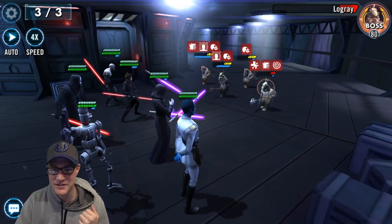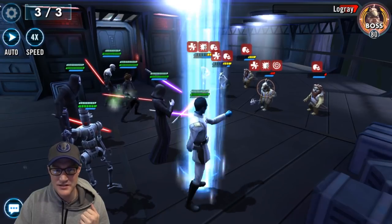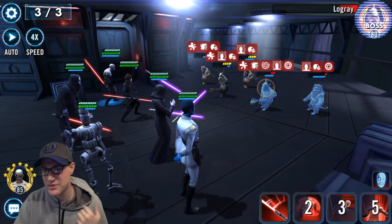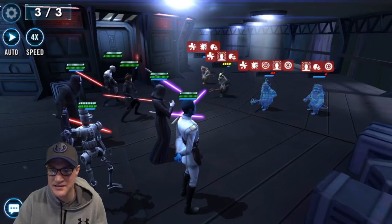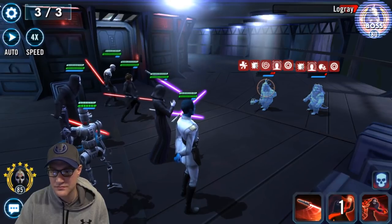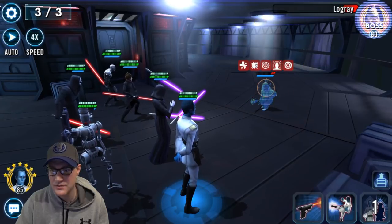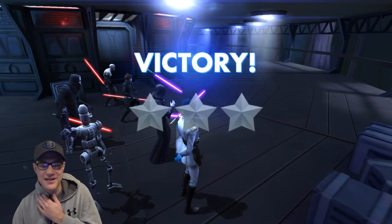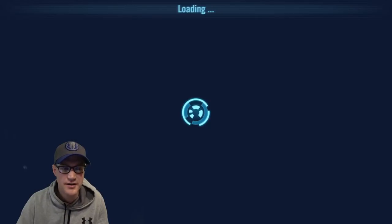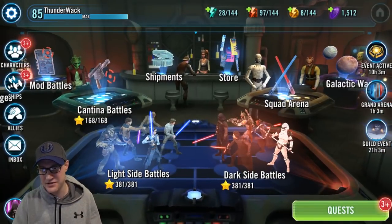I'm not even going to use Annihilate — I don't know if anyone has ever said that before. Back to Fallen Bastila — let's see how many stuns we can get. We still got two stuns. That's what you're looking for. When you run her in Territory Wars and Grand Arena with this much potency, it's a lot of fun to watch those debuffs spread. So there you have it — I know these were really weak enemies, but you get the premise. I'd like her a lot faster, and you should want her a lot faster too.